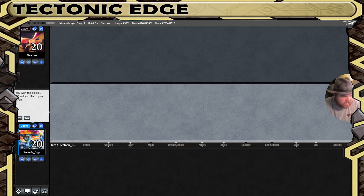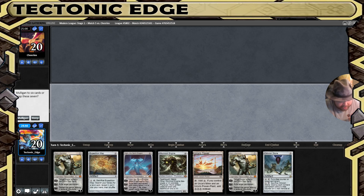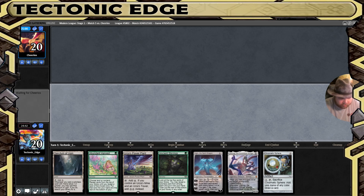What's going on? Tectonic Edge here playing some more mono green Tron. Got the die roll. One Tron land short, so mulligan to a Power Plant. Some green cards — gonna keep digging for those Tron lands.